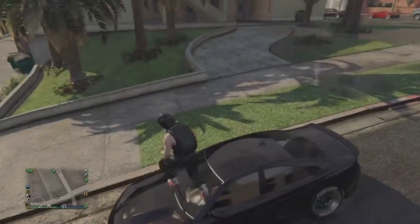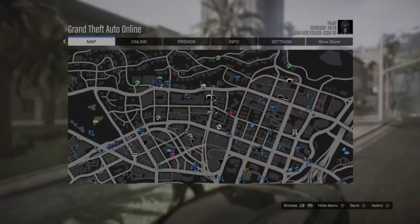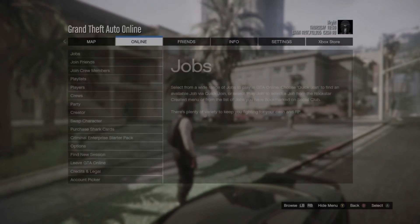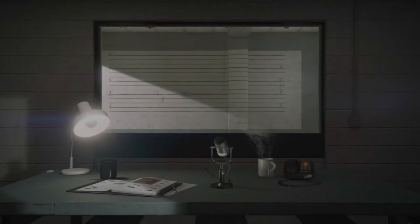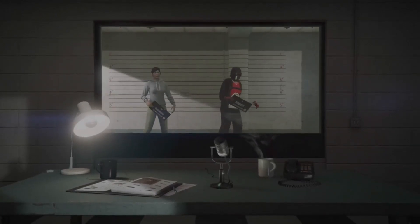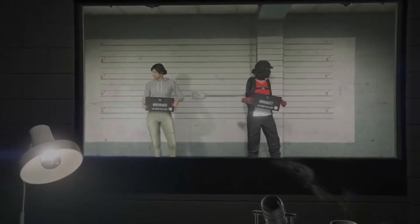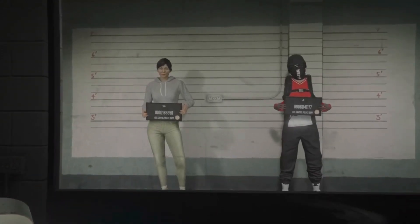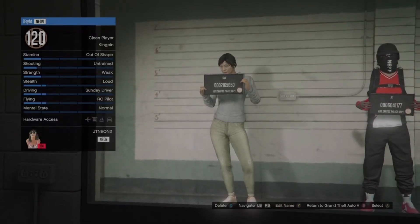Once you spawn in an invite-only session on your main character, you want to go to swap character. Every time you do the glitch, you've got to make a new character — you can't do it on the same character or it won't work. Also, be over level 120. If you're higher than level 120, this glitch is perfect for you. If you're lower than 120, I suggest you not do it because you're probably not going to have enough money.